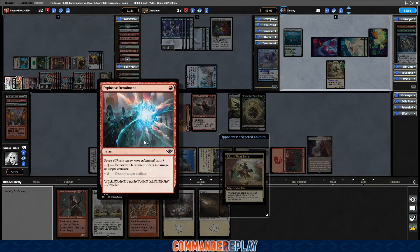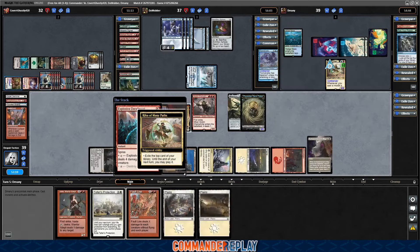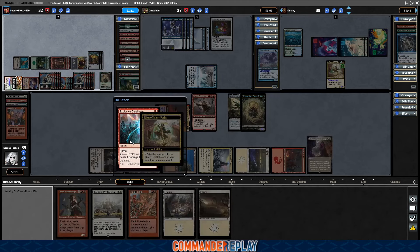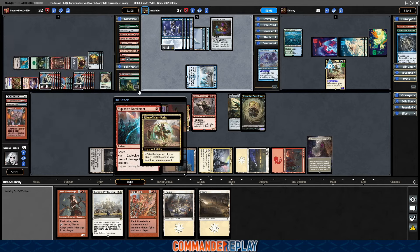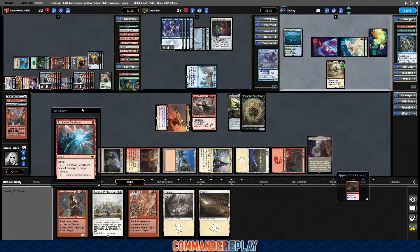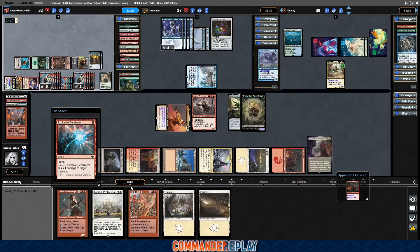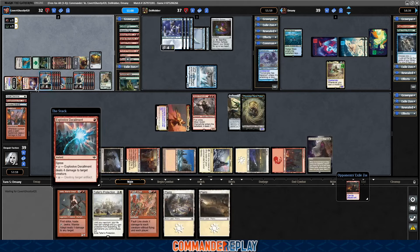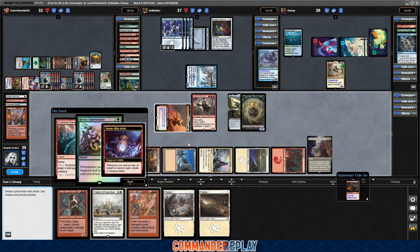Opponent's going to do four damage to target creature, exile some cards from the top. This is good — this will get rid of the commander. And then we can just Faultline and blow up all the tokens. The one thing that will be left is the Storm Kiln Artist, which does need to go. I haven't figured out how I want to do that yet, because I would like to draw a million off of the Faultline.